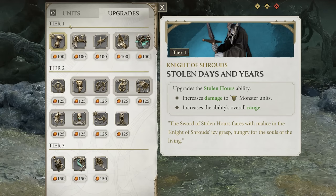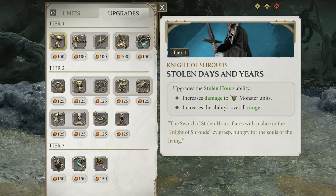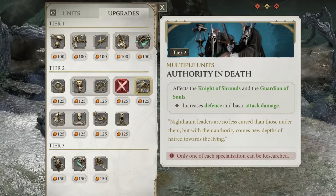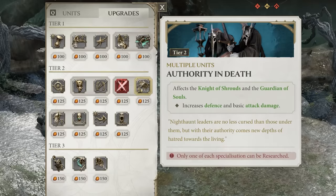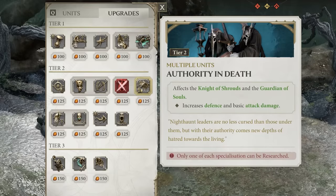He also has two upgrades: one in tier 1 giving him more damage to monsters and greater ability range, and another in tier 2 that increases his defense and attack damage. Overall it's about buffing him up into a powerful single entity — a melee hero that wants to get stuck in alongside his fellow troops.